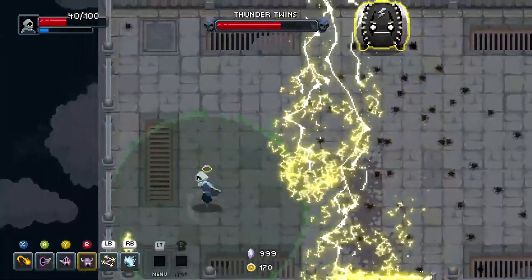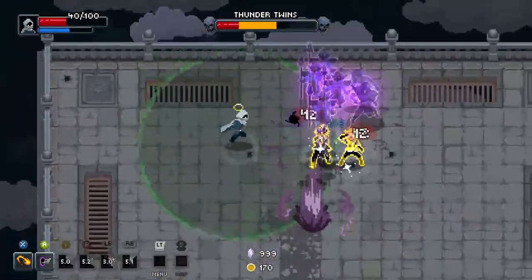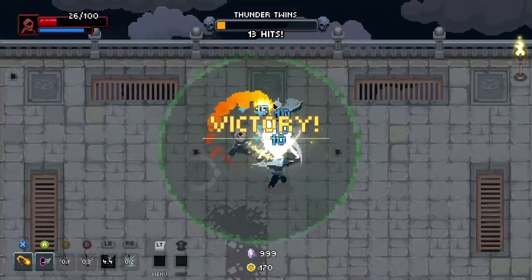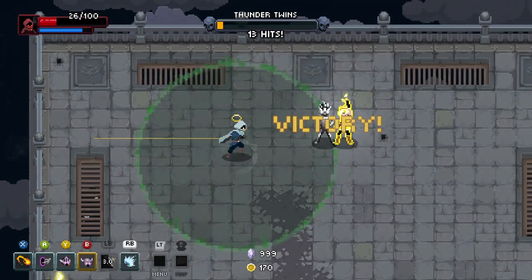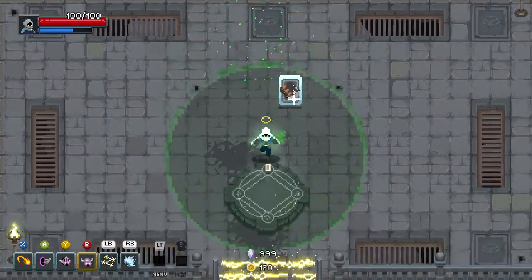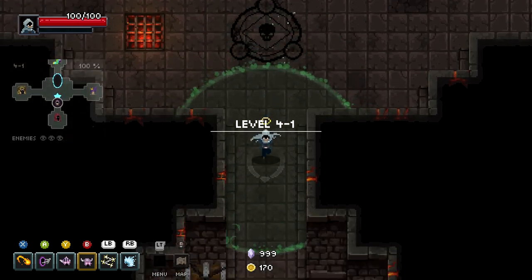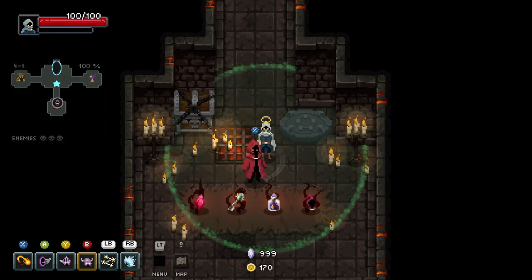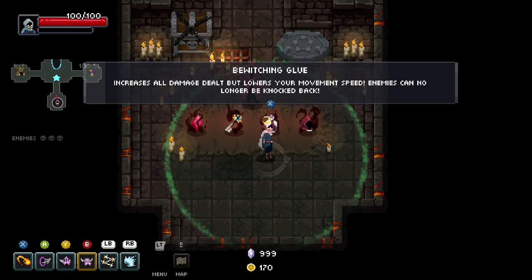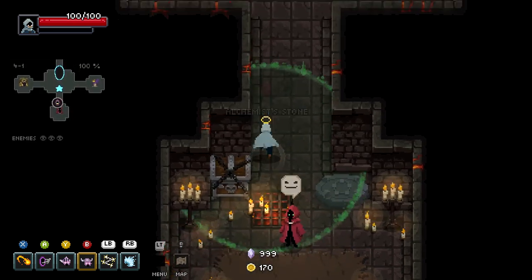Together with that, we also got new relics and arcana. No standard relics this time around, no new outfits either. But we did get 14 new standard arcana — two for each element — and four new chaos arcana. The cool thing about these new chaos arcana is that they are only standard arcana. Before, each standard chaos arcana also had a signature version, but these four new ones are only standard arcana, so you won't be able to get them as a signature version just yet. Maybe they'll do that in a future update, but for now they're only standard arcana.